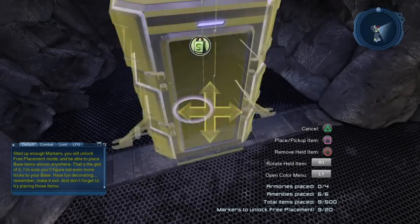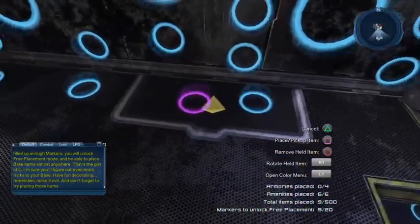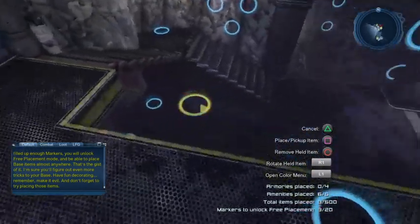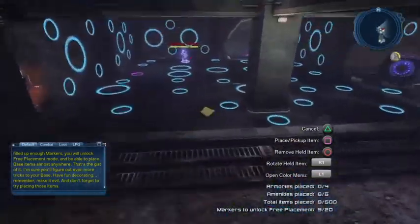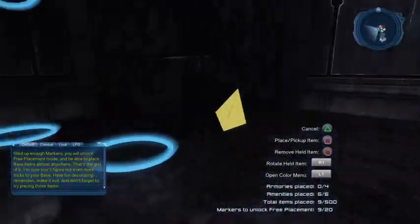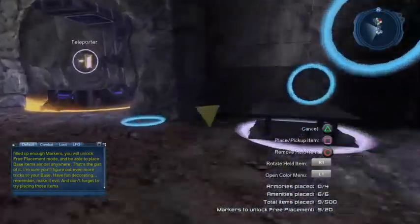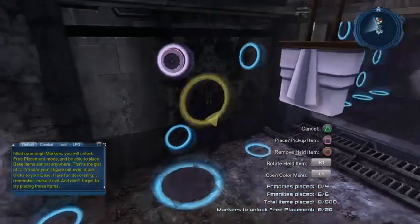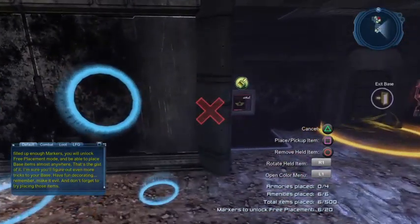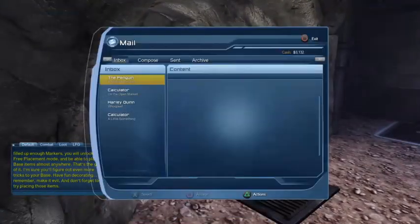Over here I'll usually put my crafting station, R&D station, or broker, and if I decide to add the respec station this is where it goes. So I essentially have set places for everything. That's it for the amenities — they work the same as any other amenities in the game.